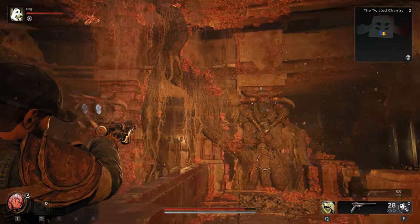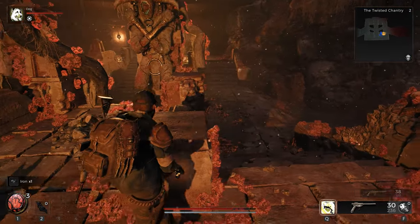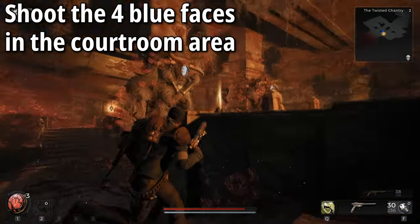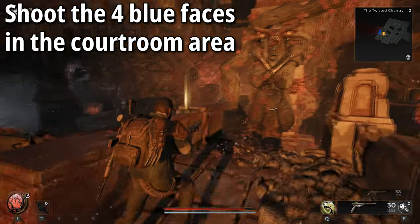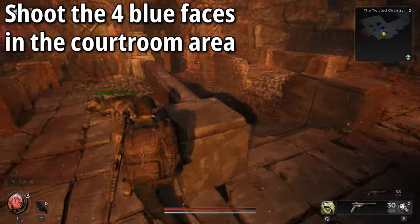And this puzzle is relatively simple. All you need to do is, you see where these blue areas are on the face — just one bullet into this will pop that glass, and you need to do it for two statues on either side. So, once you've popped these two, head yourself over to the other side, pop open these two, and what this will do is open up the floor in the middle and reveal a hidden staircase.